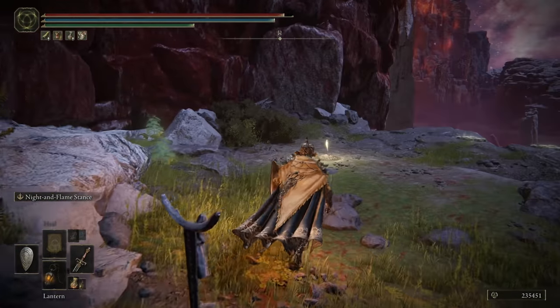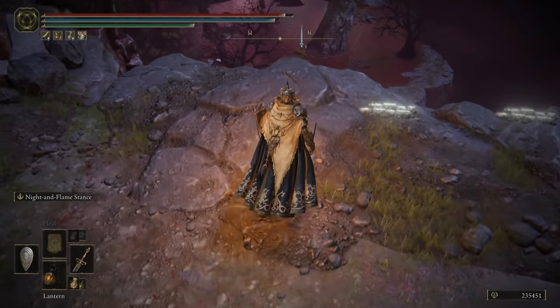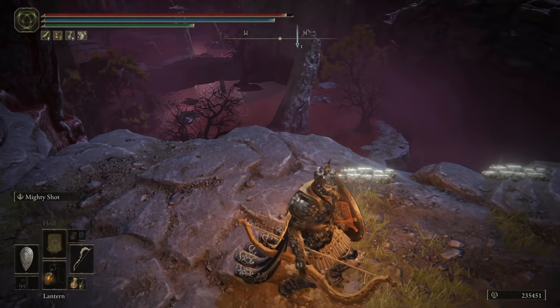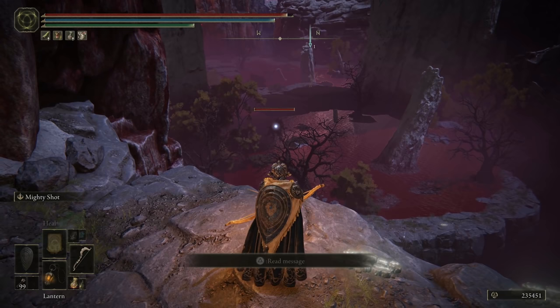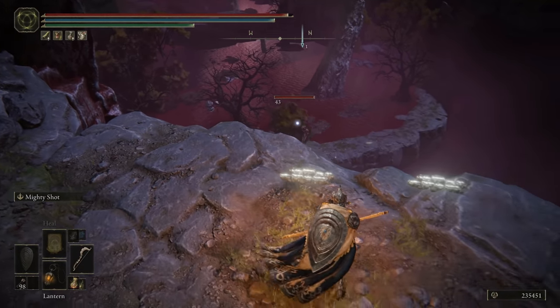You've got this thing that you can interact with. Here is your site of grace. Now here's where it gets interesting — use a ranged attack. If you do it from here like the video I saw, it doesn't seem to work because he'll start running.